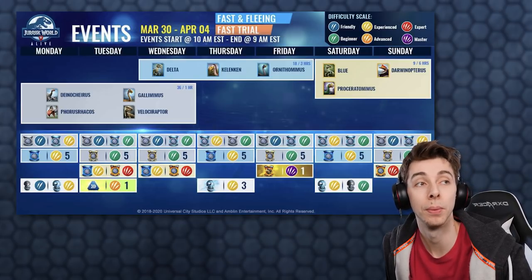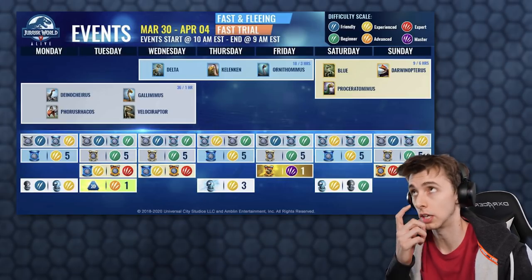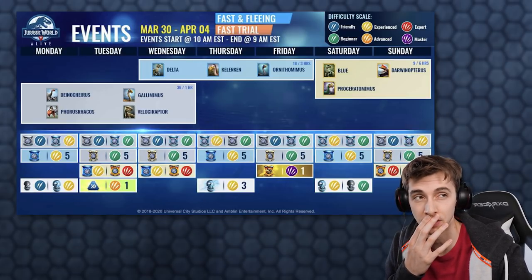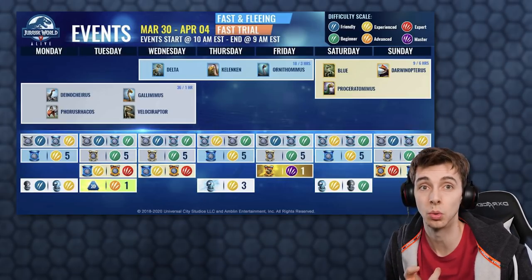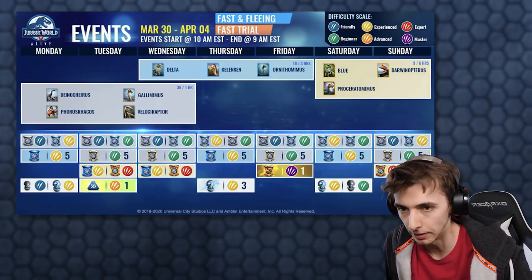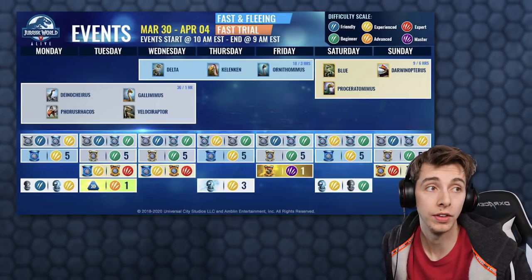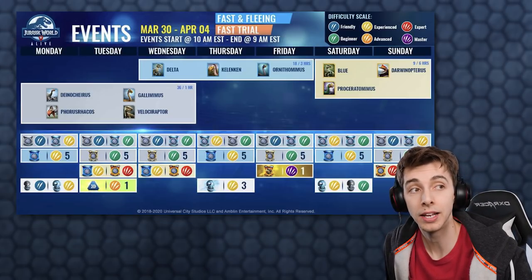Blue, again from last week, was removed and we had Concavenator and Ragosaurus. It's kind of recycled. Because we've got Kleniken, which is the one you're gonna want to go for, and then Blue, which is the one you're gonna want to go for as well. On the Friday, there's an incubator that gives the Spinosaurus Gen 2, which is a really good one to have because you need that to level up something.